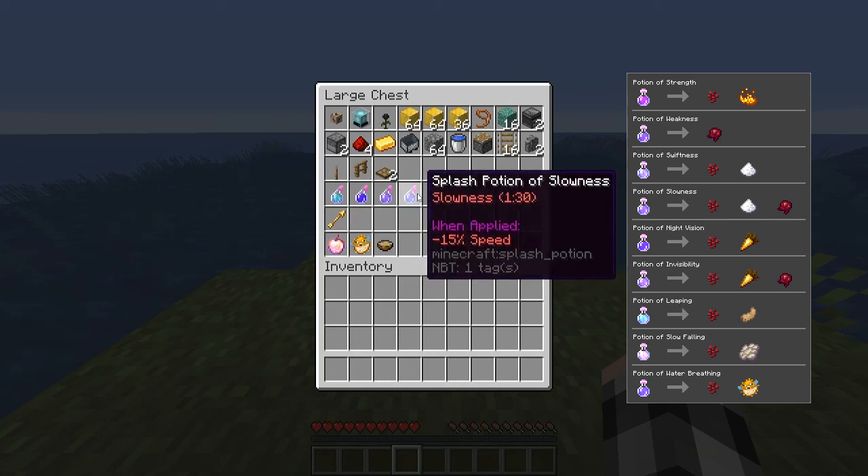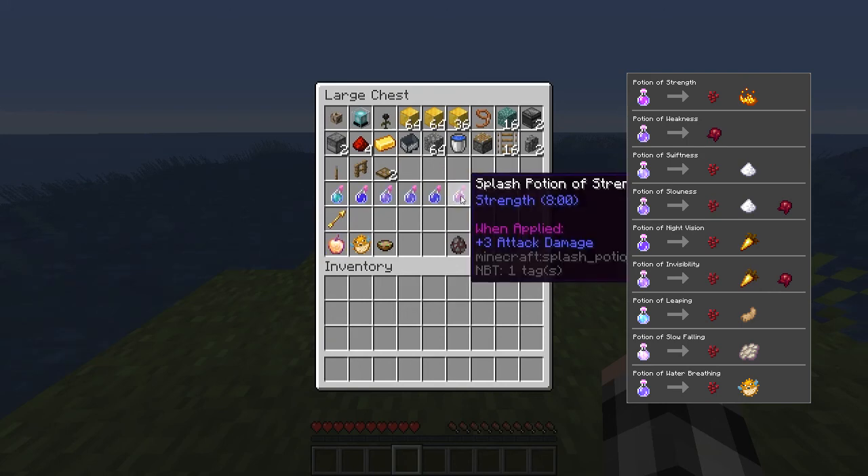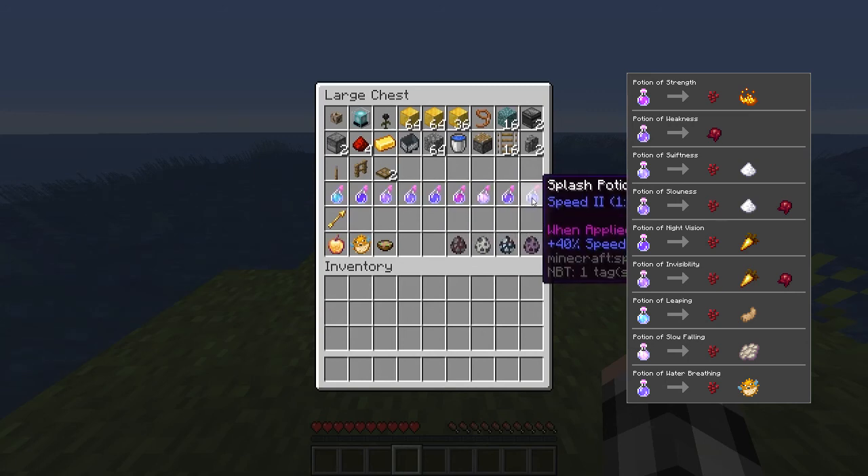Slowness needs sugar and spider eye. Water breathing is pufferfish. Strength is blaze powder. Slow falling is a phantom membrane. And swiftness is sugar.